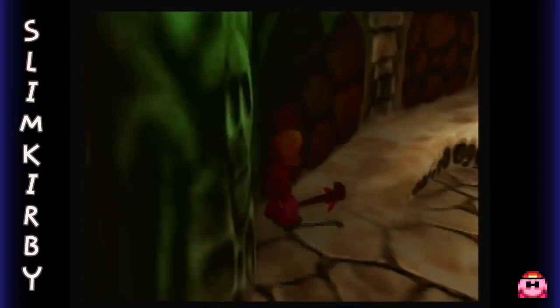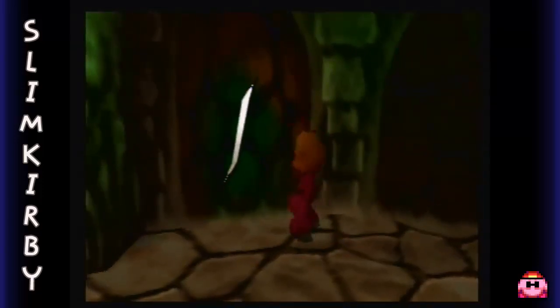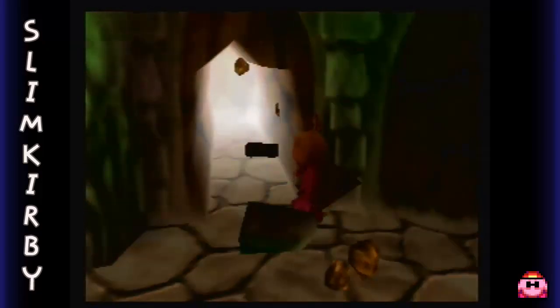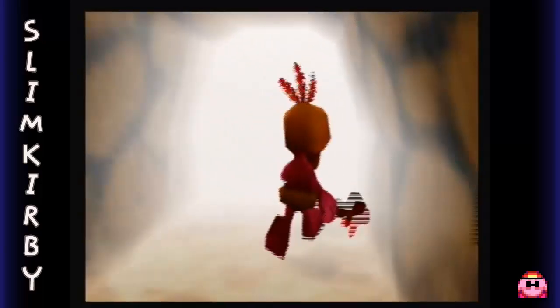Something is weird in here. I don't know about you guys, but this wall looks fishy to me. ZAP! Interesting. I guess Mumbo's Skull has a secret exit.